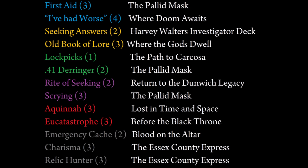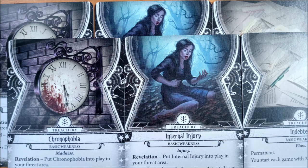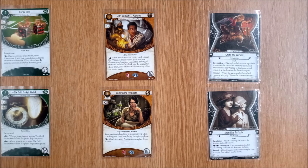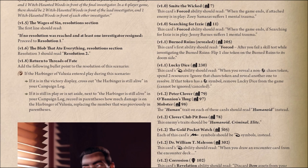But as for the others, your mileage may vary. At the back are three new basic weaknesses, which you should just mix into your core box selection. Likewise, they come with two copies to increase your chance of drawing them, and so that multiple investigators can have a copy. That's pretty much all you need to know, other than it looks like they have updated the necessary cards with the errata from the FAQ.